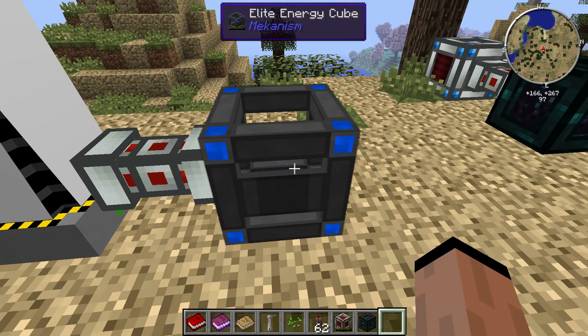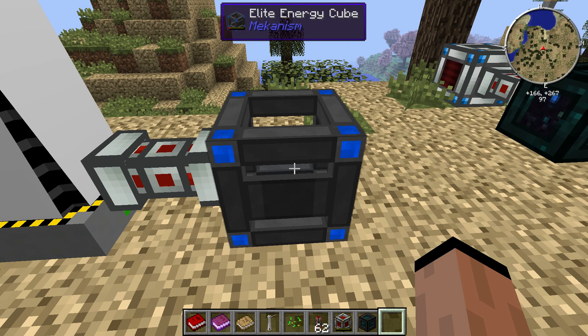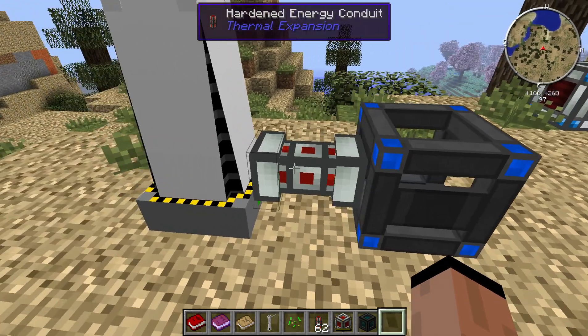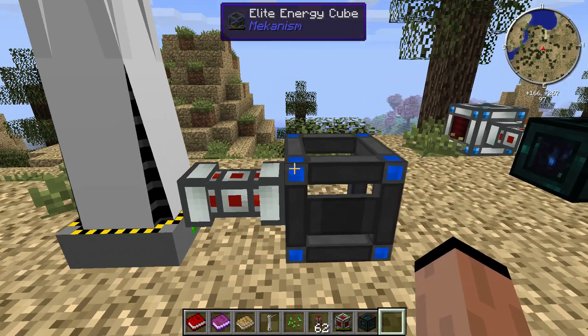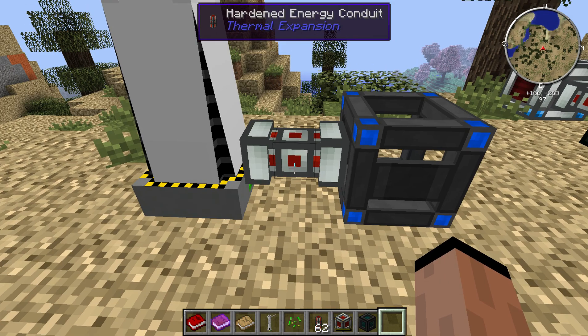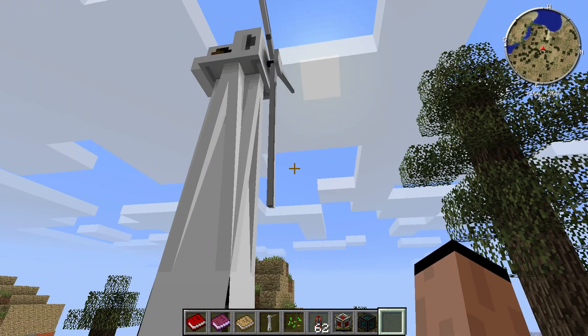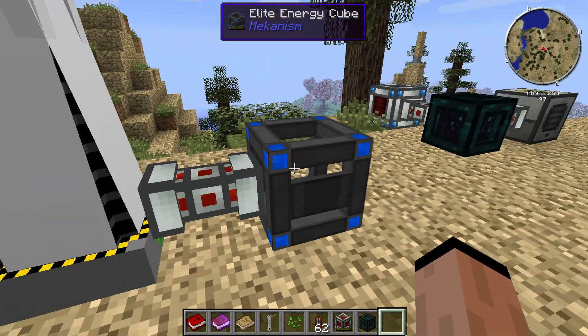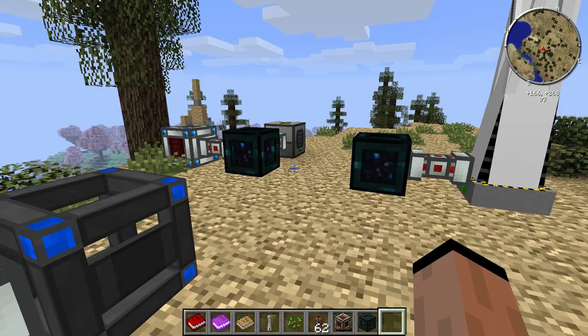Now this one is the elite energy cube from Mekanism. Typically from the same mods they tend to work very, very compatible obviously. You'll notice though I did keep the hardened energy conduit from Thermal Expansion in between, because I wanted to make sure that wasn't going to be an issue — just the conduit itself. So those two tested out okay.